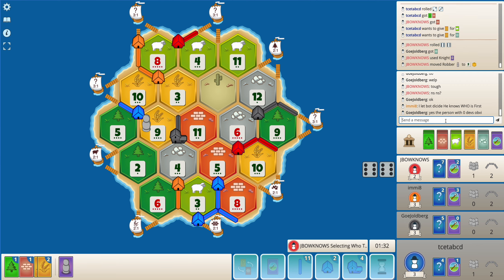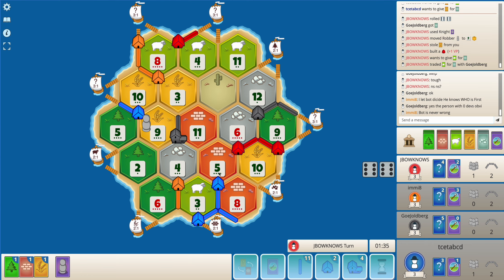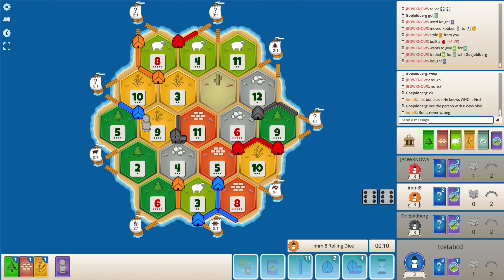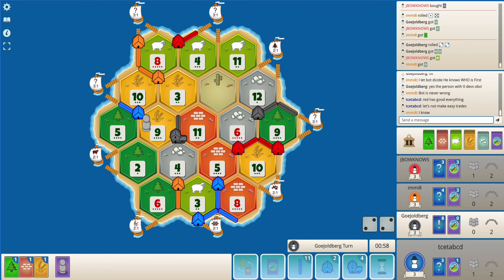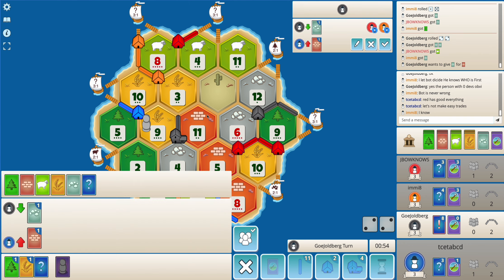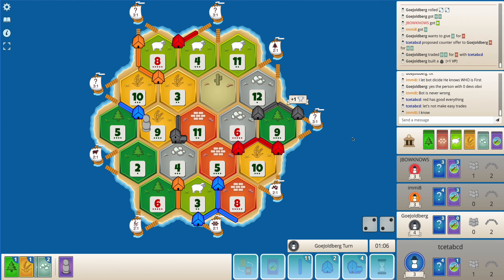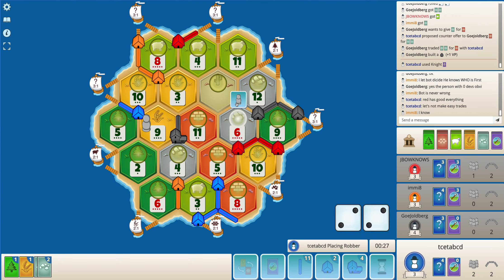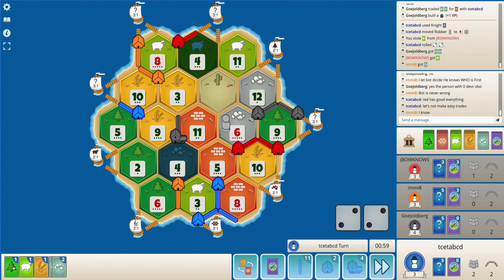Okay, so the target gets a settlement. But now I think red is in a very strong position - has very strong sheep, good ore, good wheat and sheep. Here I'll accept a 1-to-2. I get a sheep, so now before a 5 or 8 rolls I get a settlement - yeah, the 4 doesn't help me much.